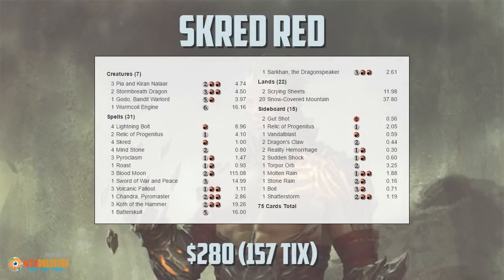Hello everyone, it's Seth, probably better known as Saffron Olive, and it's time for another Instant Deck Tech. Today we're heading to Modern to check out a sweet mono-red control deck built around snow-covered lands. This is Scred Red, which recently took Alex McFadden to a top 8 finish at a SCG Modern IQ in Roanoke — so congrats to Alex on their finish with the deck.